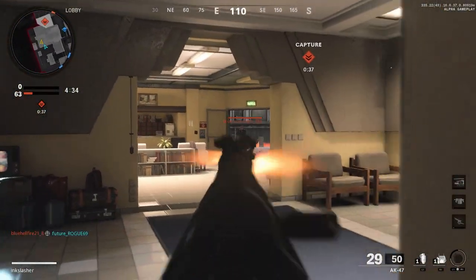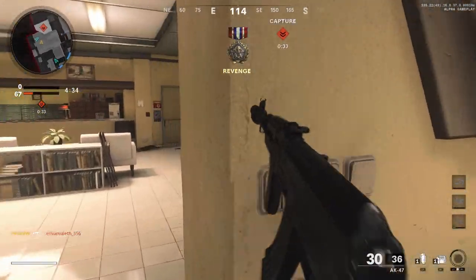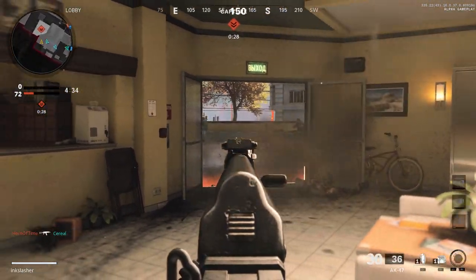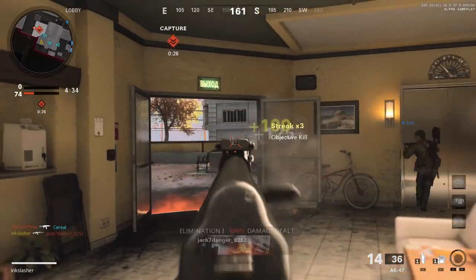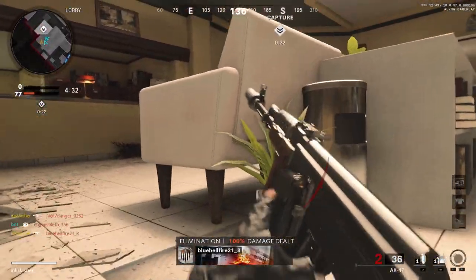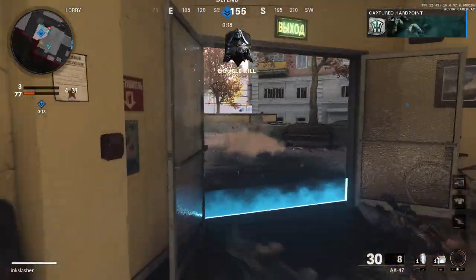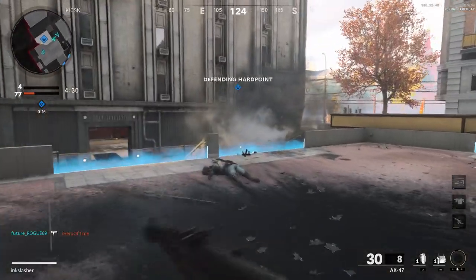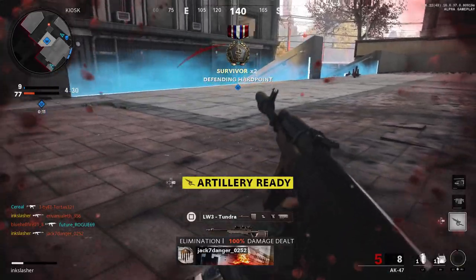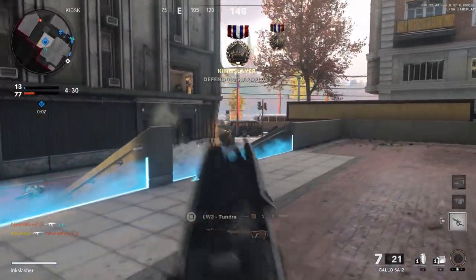Another thing new over the alpha is leveling. In the alpha, everything was unlocked and you could use all the different attachments. This time you actually have to level up your character and weapons to unlock various attachments — more similar to what the real game will be. And no, your level from the beta won't carry over into the final game — it never does. The progression order for weapons and attachments will also be different from beta to final game.